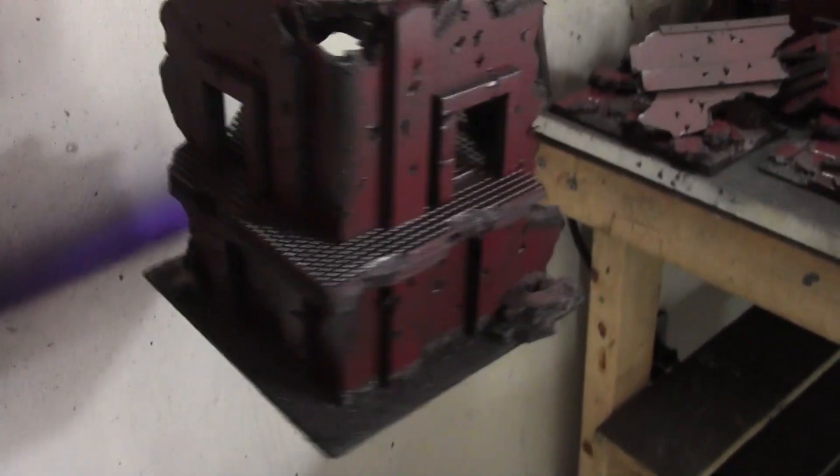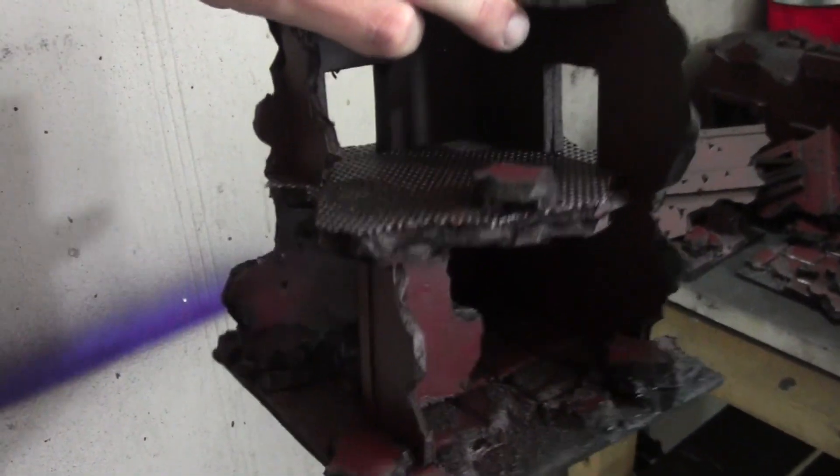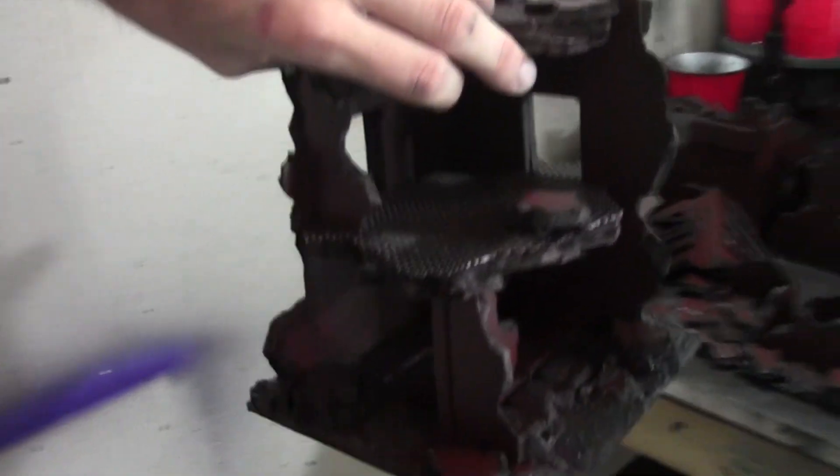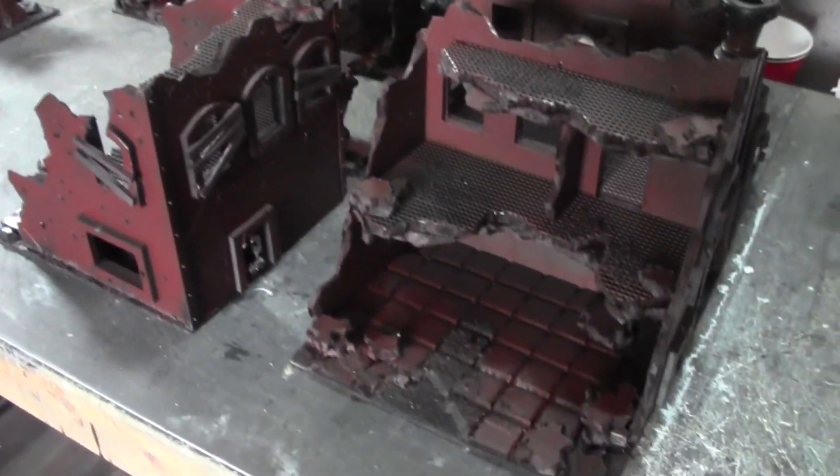Let's see this guy. Some extra foam core detail. There's a lot of extra interior walls in this set. And the rest of the set, sitting over here — these are the larger pieces.